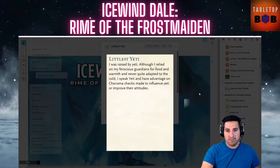The Littlest Yeti: you were raised by a yeti and, although you relied on your ferocious guardians for food and warmth, you never quite adapted to the cold. You speak Yeti and have advantage on Charisma checks to influence yetis. It's basically a souped-up Handle Animal check limited to yetis. I'm not too keen on this one — it falls a little flat compared to the rest of the secrets.